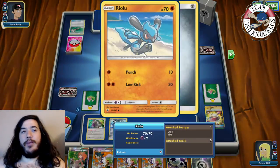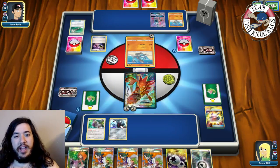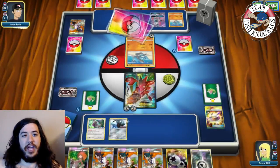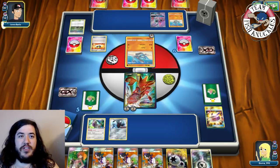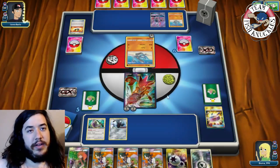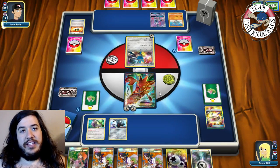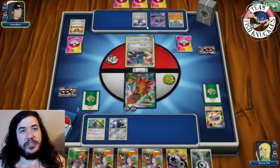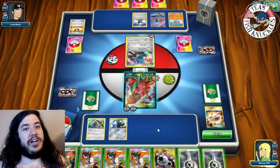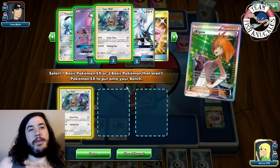Opponent plays Metal Energy going active, Field Blower getting rid of Po Town and Choice Band. Tapu Lele uses Wonder Tag - opponent benches a bunch of Pokémon making Fight Alone Lucario less threatening. Opponent plays Sycamore, then Special Charge to put Counter Energy back in deck. Ultra Ball probably grabs a Lucario - they discard Po Town which is good for us.